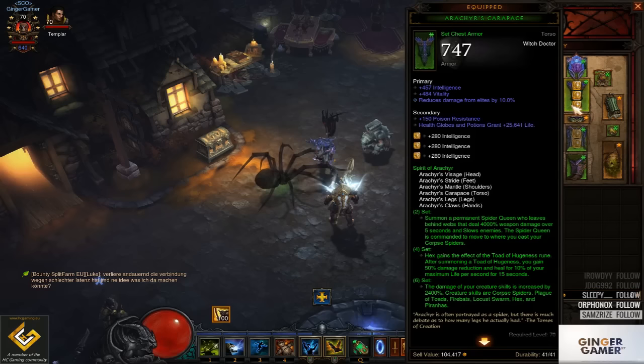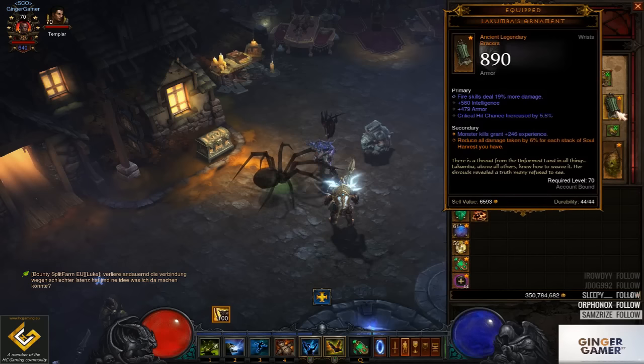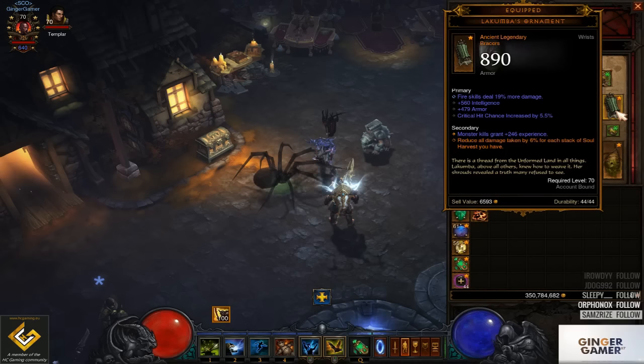On our torso we have Intellect, Vitality, Life and socket as our priorities. Wrists — this is a personal preference depending on what stat weights you have on your items. My Ancient Lacuni's was a better stat weight than my Coils of the First Spider, so I have run Coils of the First Spider in my cube and the Lacuni's in my slot. If yours were better the other way around, feel free to slot that round, but you do want to use both between the cube and your slot.